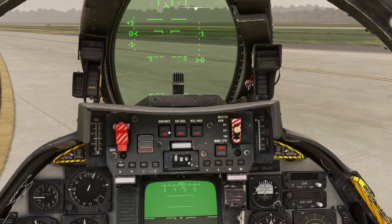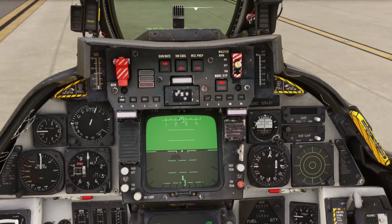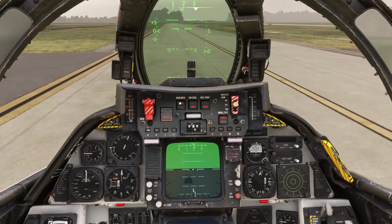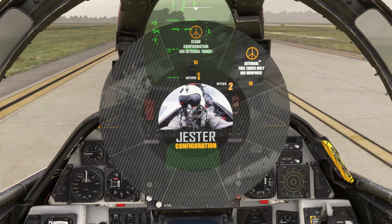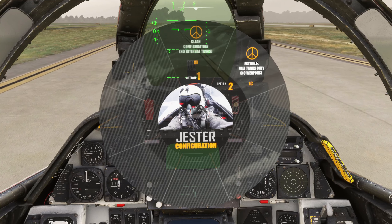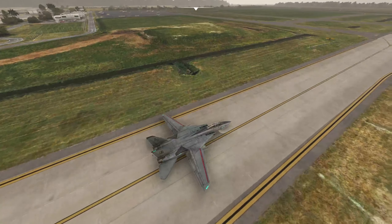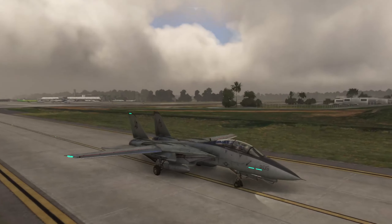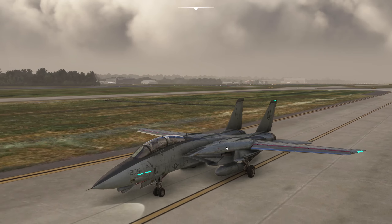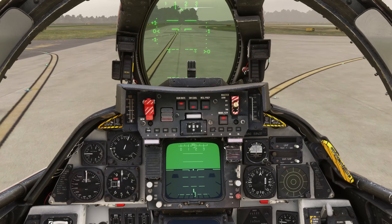You can click all these buttons like gun rate, sidewinder arming, and so on, but there are no weapons in this game — so there's not much point, but it's good that you can still click the buttons just to get familiar. You can also set the loadout — in DCS you'd have to wait to put fuel tanks on, but in this game you just click it and it's installed instantly. So you've got the two fuel tanks on, no need to wait or have your engine off.